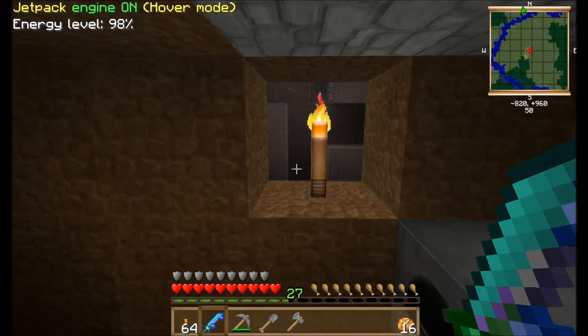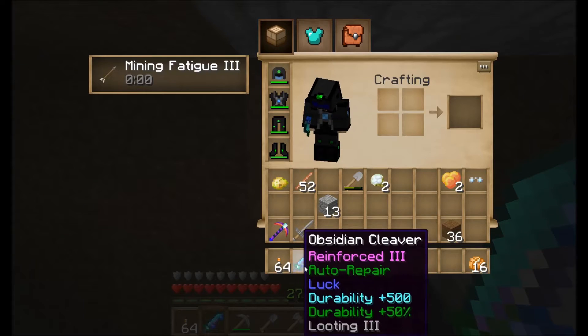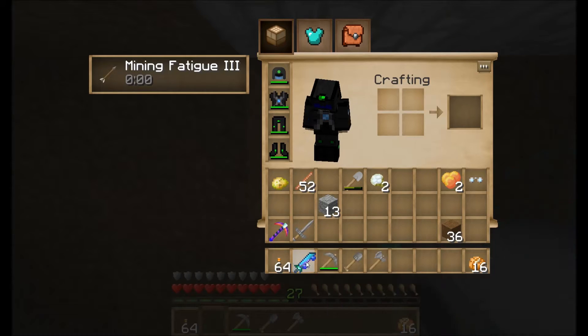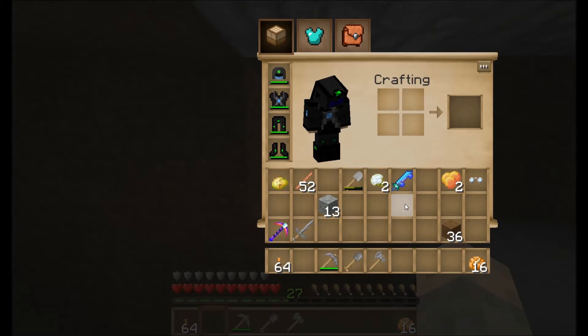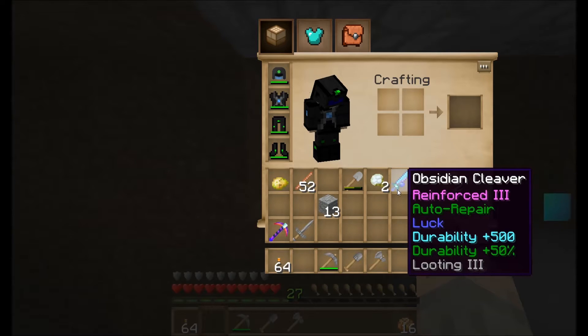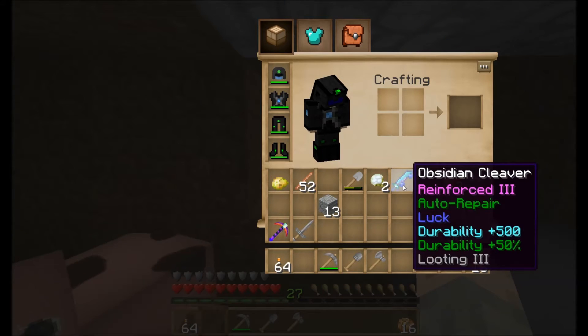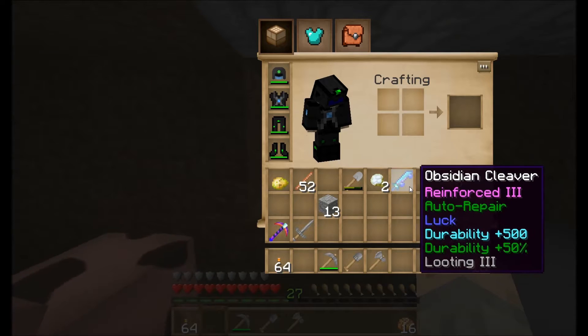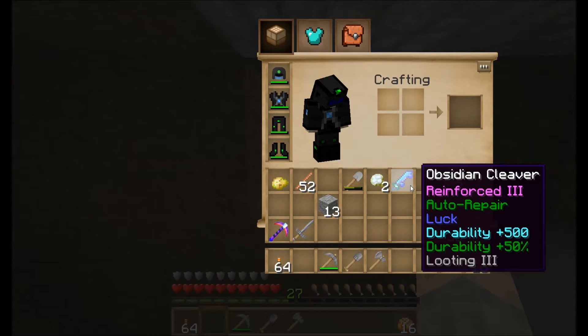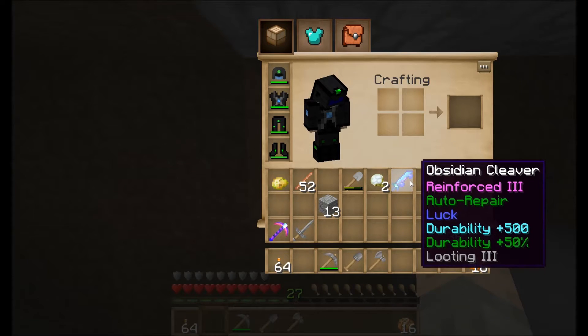So what happened? Well, we went and got ourselves an obsidian cleaver. Let me move it up so you guys can see. It's got Reinforcement 3 on it, Auto Repair because you put moss around the handle, Luck, Durability plus 500. Then I added 50 more durability to that and gave it Looting 3.